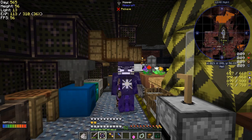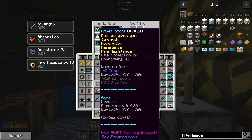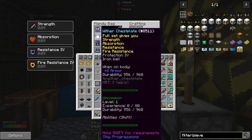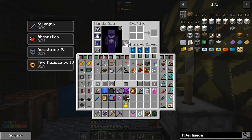Hello everybody and welcome back to Lost Souls. As you can see, the wither armor does enchant - I just put all the pieces on the enchanting table and got plenty of enchanting. So let's have a look at what enchants we got: fire protection, protection, and iron wall - which basically stops knockback. This one we got unbreaking and fire protection; I can easily remove those and put other ones on.